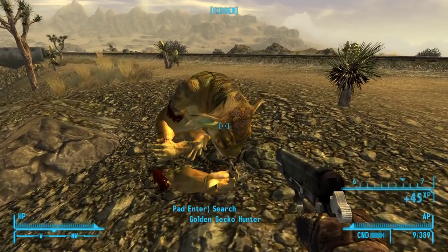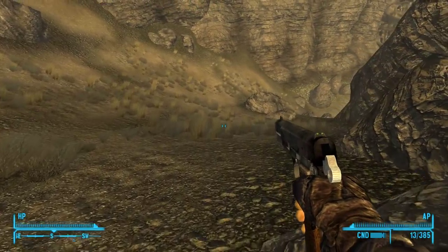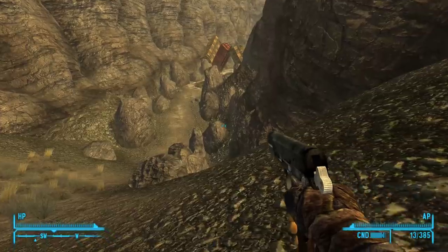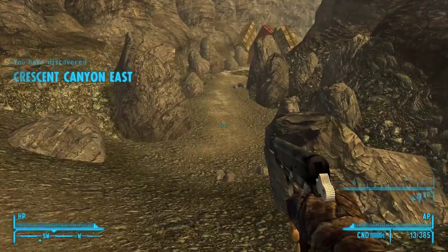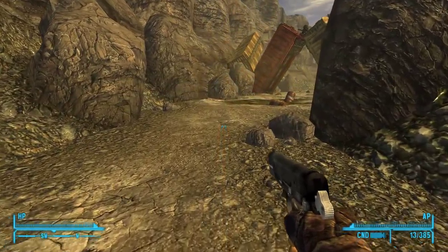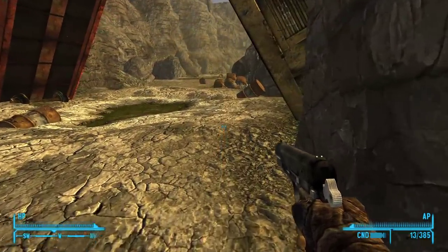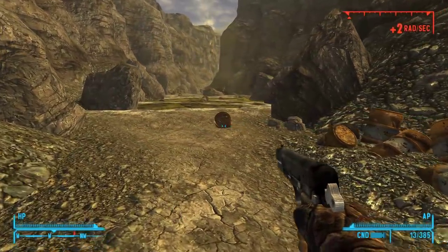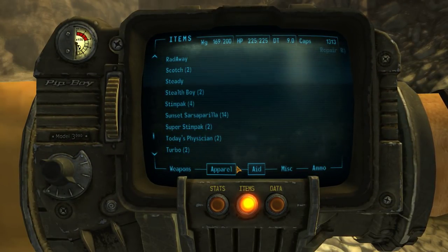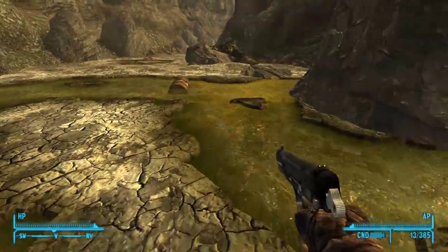And one golden gecko hunter goes in the pot for later. Gecko meat, golden gecko hide. Alright, Eddie, let's go be stupid. Didn't get me a hole in my head to go do smart things. Crescent Canyon East. I've had better ideas in my day. Be right careful, Eddie - this stuff is powerfully not good for you. Alright, Eddie, I think maybe somewhere under Aid - do we have Radex? We do. Let's take some Radex. Help cut that down just a bit.